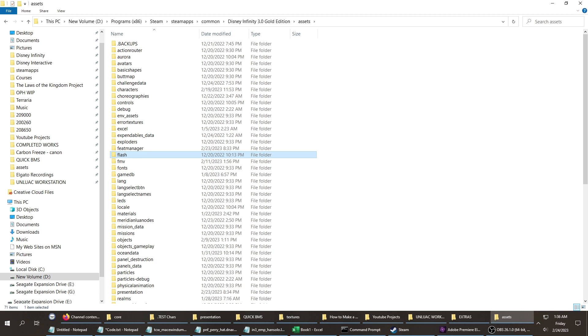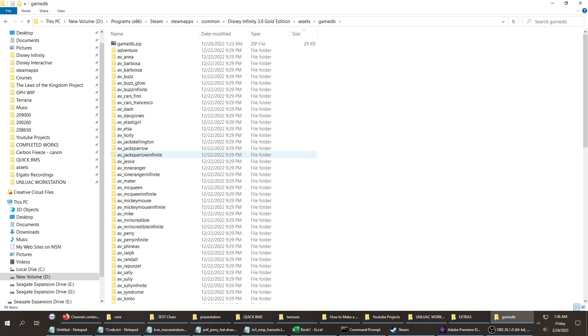Then you want to go to the GameDB folder. If this is your first time doing that, you're not going to have half these folders because they're zipped up and you have to follow the tutorials on how to unzip them. Once you're in GameDB, go to the folder called Core.